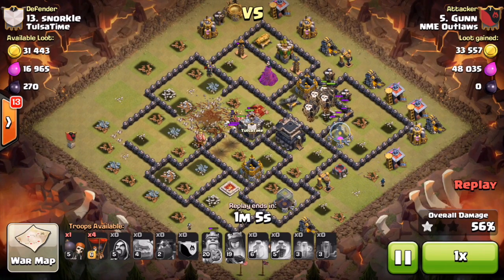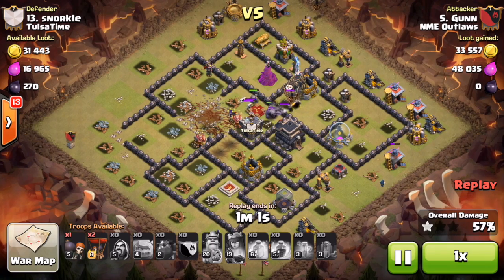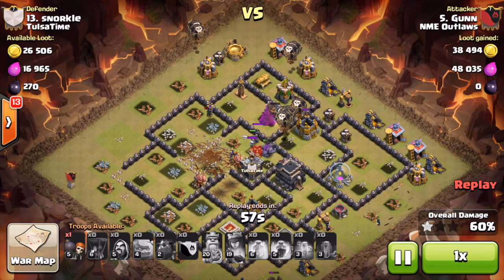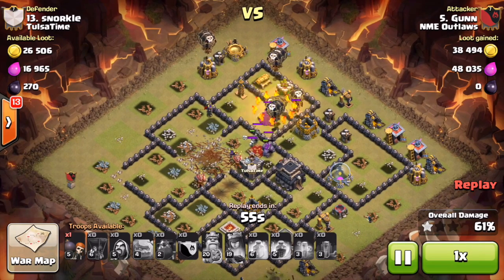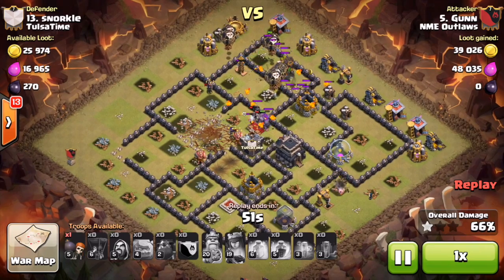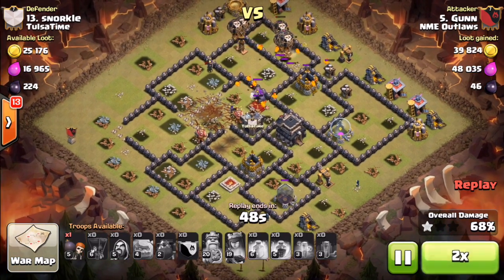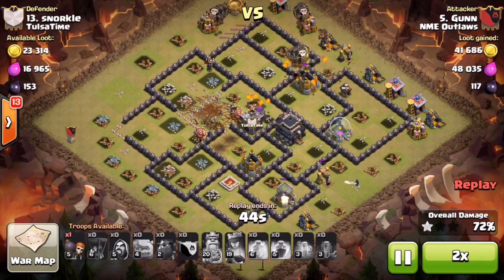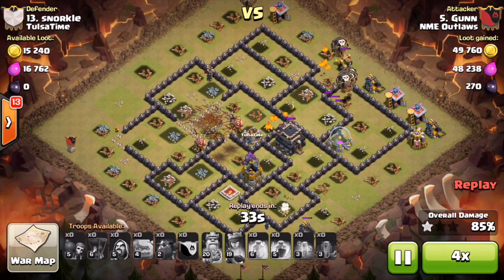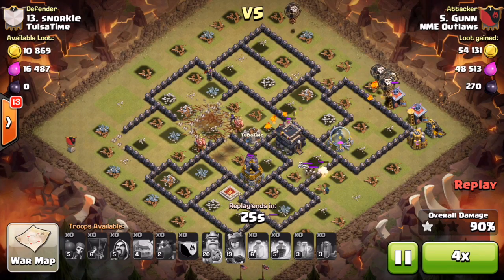He drops some wizards on the bottom to start cleanup. One hound does pop from a tesla, but the other still has full health. He drops more balloons on those last defenses. The other hound is still full health so it's not going to pop. That's pretty much it for this attack. Fast forwarding through cleanup — very good attack, good job Gun.